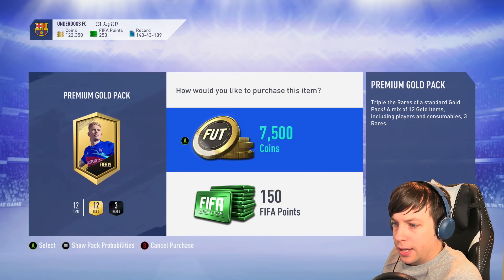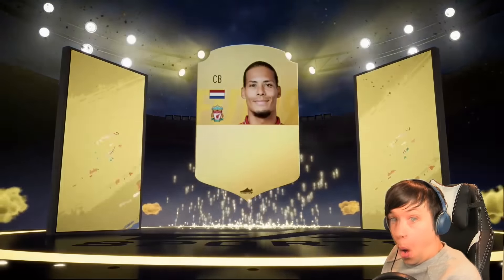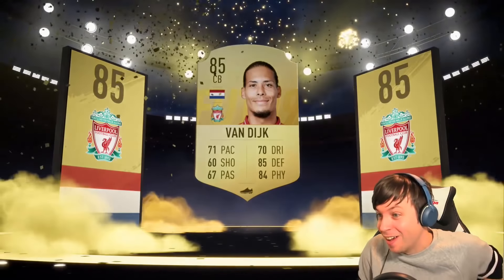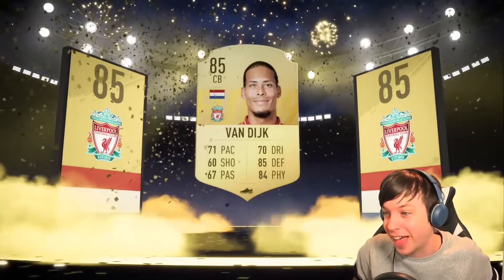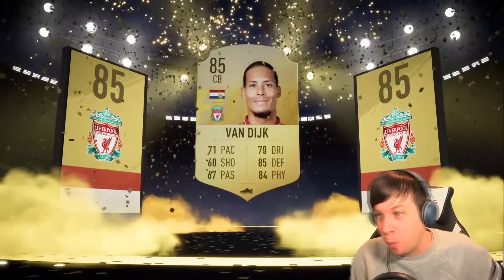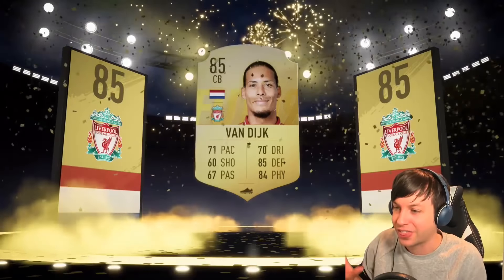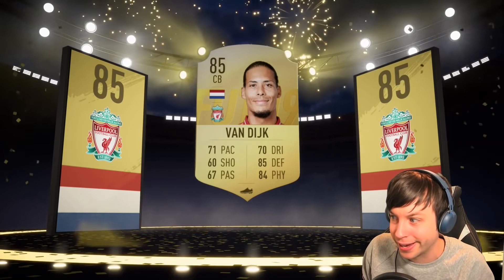We're on the final pack - can we get a walkout? No we can't. Can we at least get a board? What's it gonna be? Oh - that is a sick final pack! Holy shit, that's like 150k - that's better than most walkouts right there. Van Dijk! 150k just like that - brilliant, and it's just a board. On that bombshell, we're definitely ending there. Not investing in any more packs - I'm taking my Van Dijk and he's going.